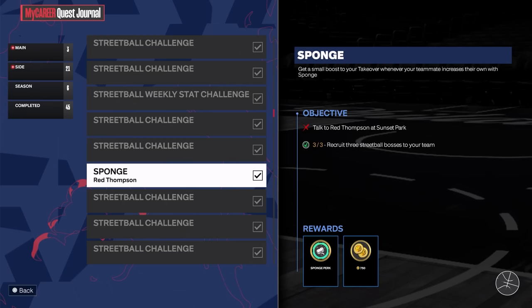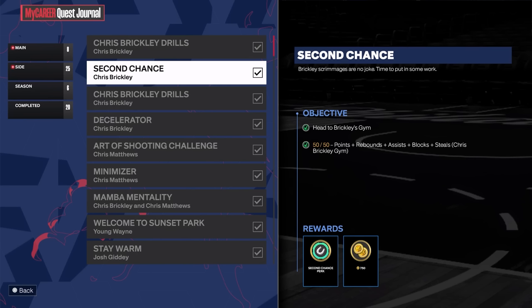I completed all those challenges on the six-foot-eight dummy build, and the others on my seven-foot-one diming interior threat. For the sponge perk — which is like accelerator but based on your teammates' takeovers — you just need to recruit three streetball bosses to your team by beating all three courts. For the second chance perk, you need a combined 50 points, rebounds, assists, blocks, and steals. Brickley's gym runs 3v3 during the week and 5v5 on the weekend.